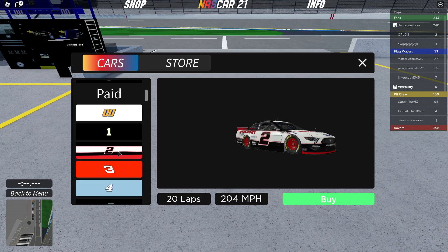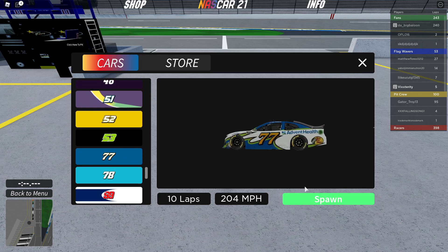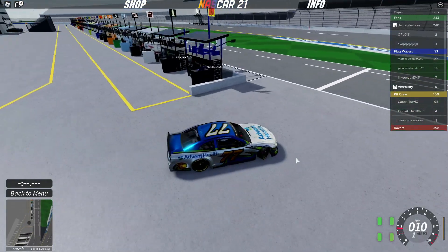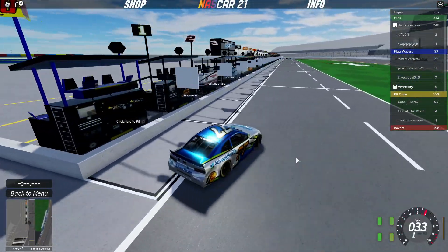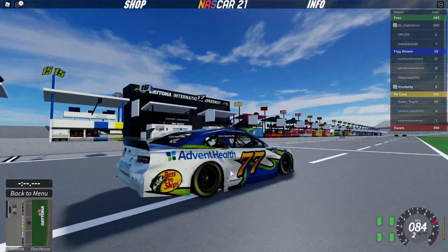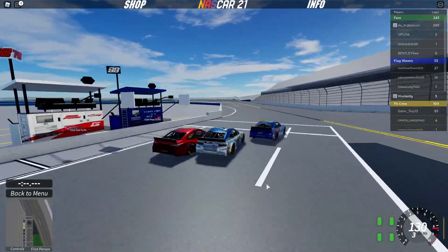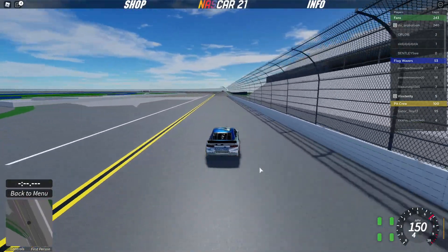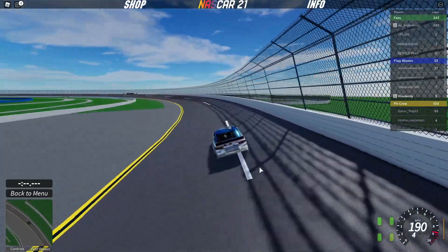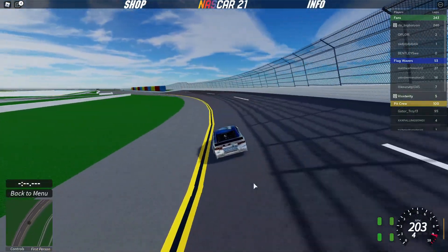I already have a car purchased — I bought the 77 of Ross Chastain, or Jamie McMurray in this case — and we're going to spawn him. As you can see, the cars use eight chassis. First gear, second gear — notice down here the flames come out as you get through all four gears. That's something really spectacular.